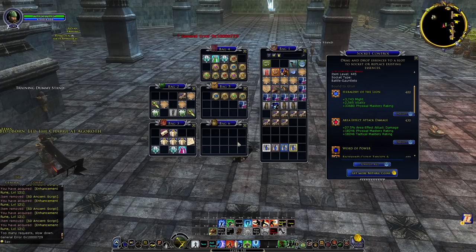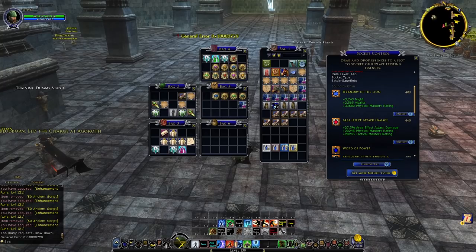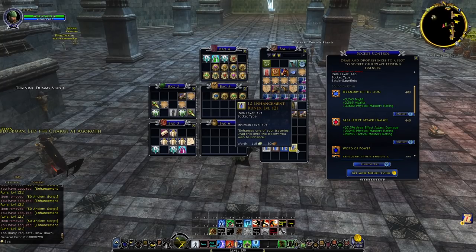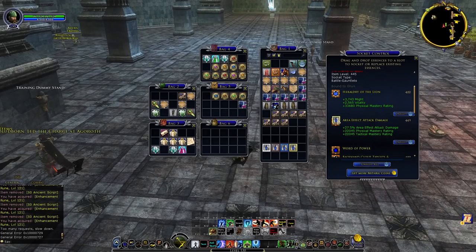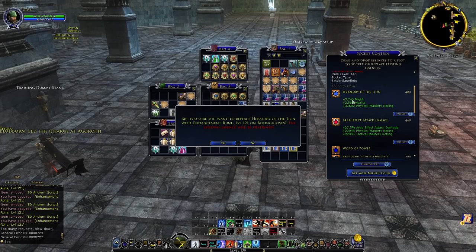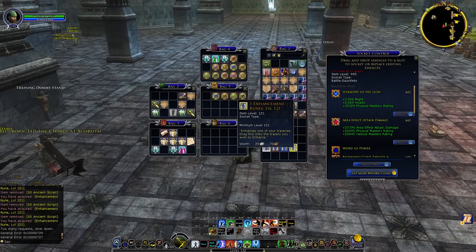The tier caps are: yellow runes cap at 420, purple runes cap at 430, teal runes cap at 440, and gold runes cap at 449. I've confirmed each of these caps by upgrading through them. At the gold cap of 449 you can see the only thing that increased was the mastery stat — going from about 12k to 22k — while the AoE effect damage bonus was not impacted. The same pattern applies to the heraldric tracery, where all the stats increase. Yellow to 420, purple to 430, teal to 440, and gold to 449.